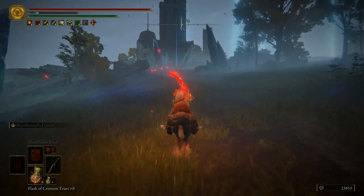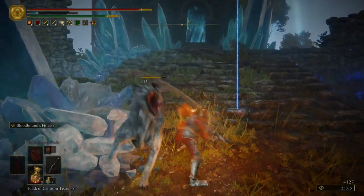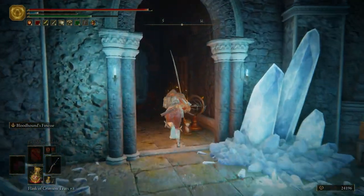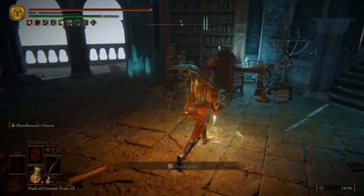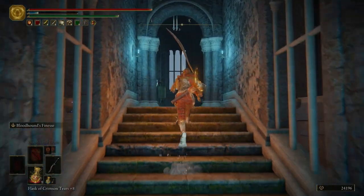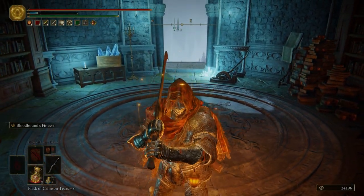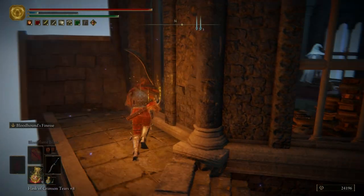Let's go ahead and head up to the first marker. We're just going to run straight through here, go ahead and light this Grace, and then we're going to go up this elevator. Once we get to the top, we're going to send this elevator right back down. The reason why is because we're going to have to fast travel to the Roundtable Hold and then back here to Ranni's Rise — we'll be doing that a lot in this episode.